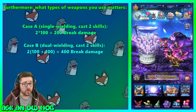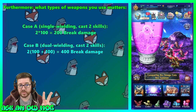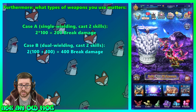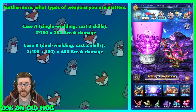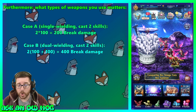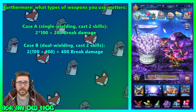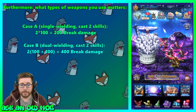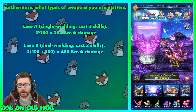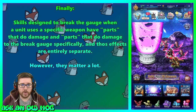What type and how many weapons you use matters a lot. Case one: a single unit using one weapon and casting two skills does two attacks, equaling 200 break damage. Case two: using two weapons and two skills — especially the same weapon type — does two attacks times a multiplier of 1+1+1 equaling 400 break damage. Your stats, whether the boss is broken, or having Dragon Killer — none of that matters. What matters is how many attacks you do.